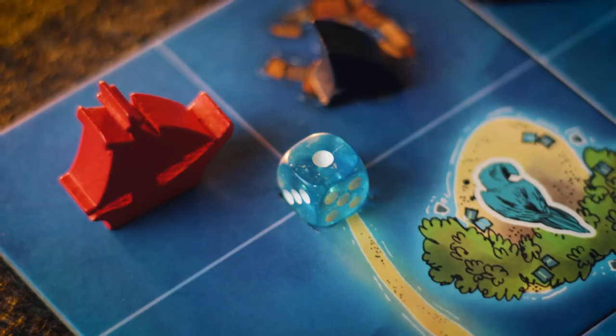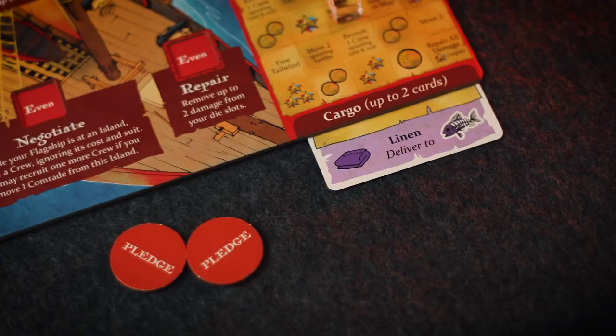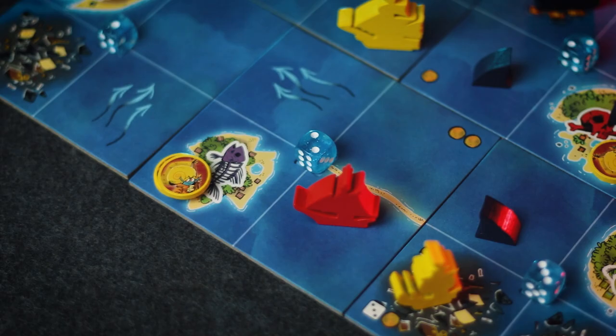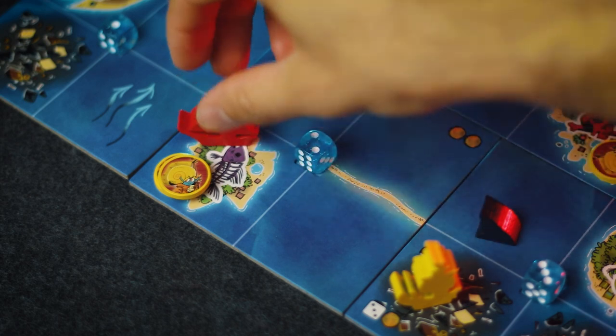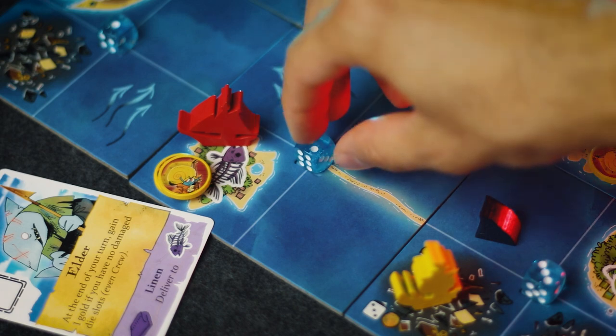Then we have the smugglers who will only be controlling one flagship. As the smuggler you will run blockades to bring luxuries and essentials to those with the most need or the most coin. You will gain fame throughout the game by delivering specific cargo cards, and as you deliver you will be increasing the wealth of that region, which can often be used as a point of political discussion with the mollusks and sharks.